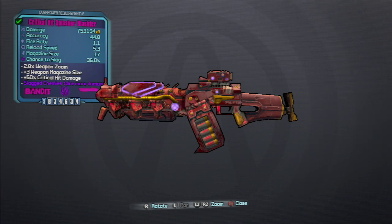Let's go over the stats on this one. The damage is 753,194 times 3. Accuracy is 44.8. Fire rate is 1.1, reload speed is 5.3, magazine size is 17. Chance to slag is 36%, 2.8 times weapon zoom, plus 3 weapon magazine size, and 50% critical hit damage. This one is a slag element.